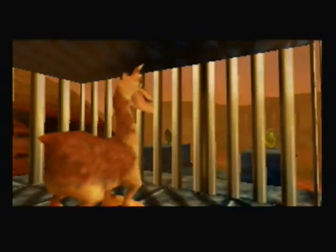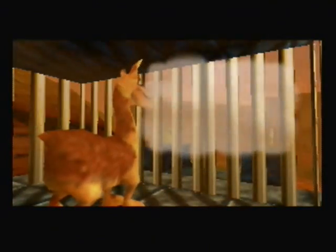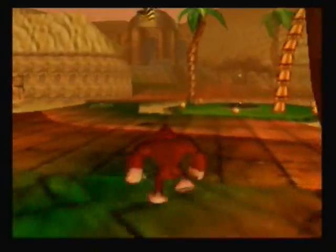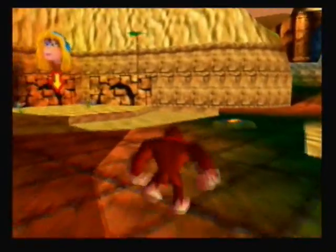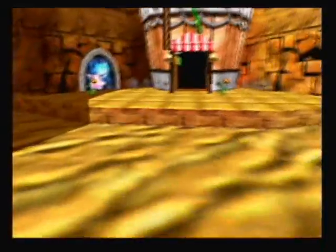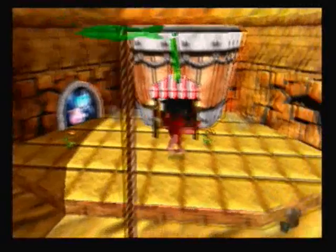Over here we have a captured llama. We gotta do something to help him, which we will — we'll definitely help him — but first there are a few things I'll have to do. Over here is actually Candy's Music Shop, and that's the first thing I'm gonna do.